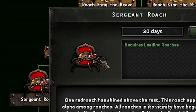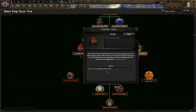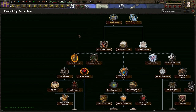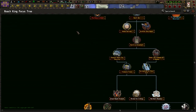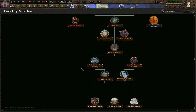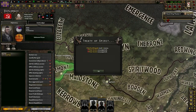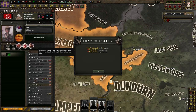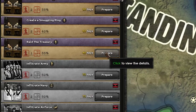This might be one of my favorite focuses of all time - it's a 30-day focus to get Sergeant Roach, who you can use as a general or a field marshal. Further down the focus tree another funny thing is you can get Sister Roach to add to the family. If there's a Sergeant Roach and a Sister Roach, does that mean there's a Papa Roach? It looked like the Polar Soviets actually lost and got puppeted into two different puppets.